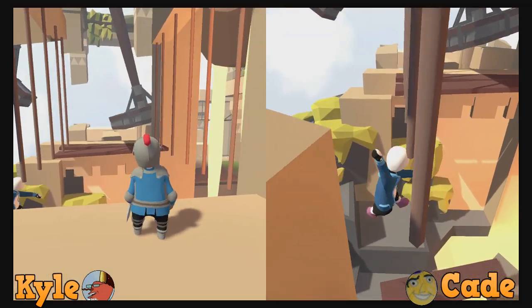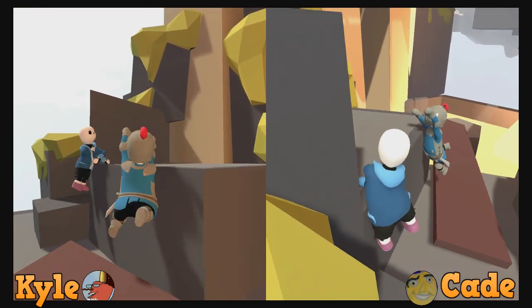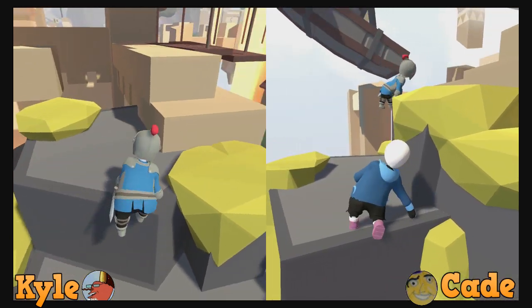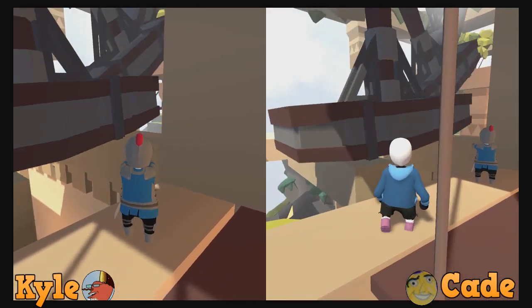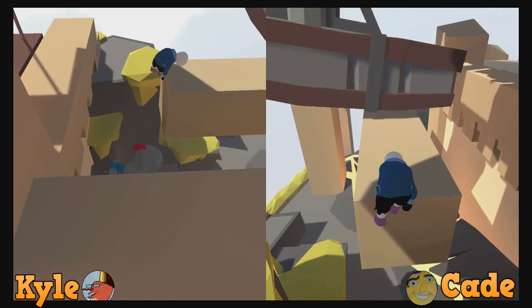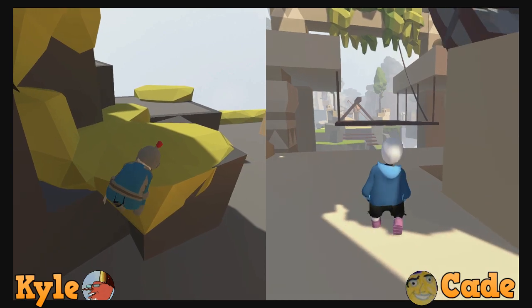We can swing off these vines — wait, these aren't vines, they're ropes. Oh, that's lava! Yeah, coal — if it's any indication of the trend here, I'm pretty sure you could just live in lava. Trust me, Cade, I have a better idea. Oh no, I'm dead. Goodbye crew — wait, I'm not dead! I made it! I lived! Save point — you live to tell the tale.